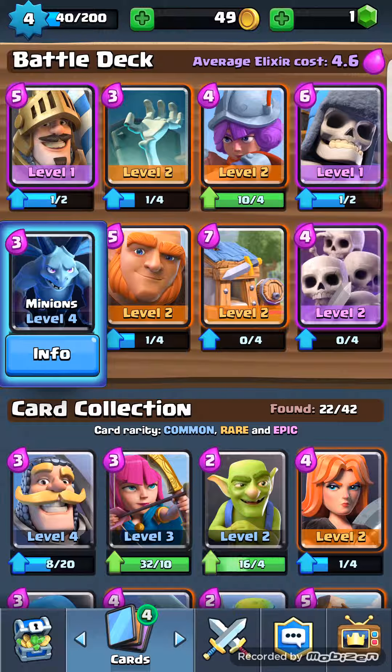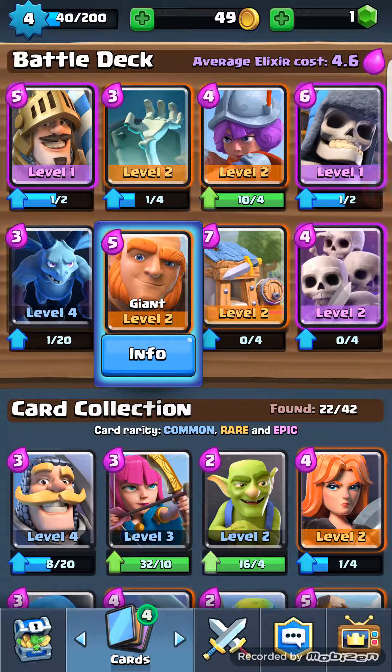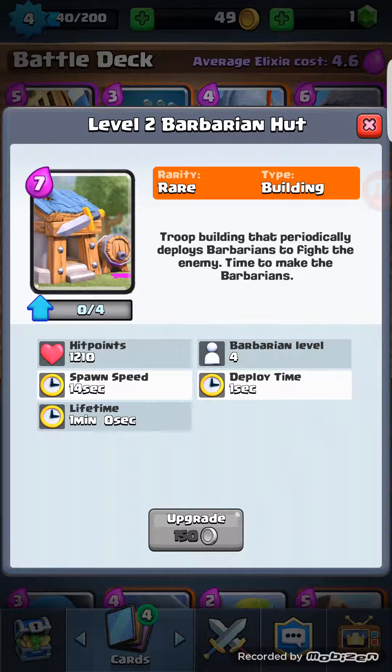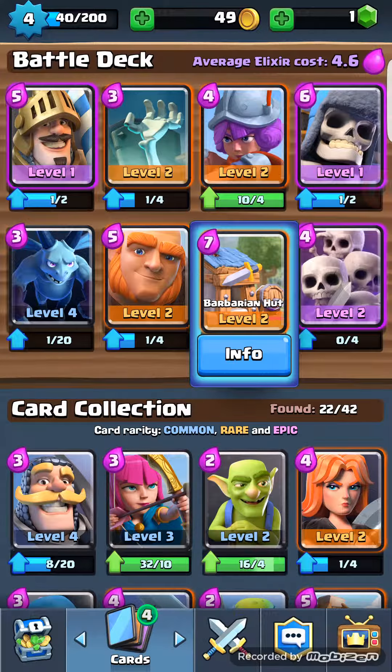My Barbarian Hut is the most elixir-costly card — basically every few seconds, Barbarians spawn out, like the Skeleton trap does. Lastly, I have my Skeleton Army — this is basically like 20 Skeletons, and they can get one-shot by almost everything, but they destroy people immensely. It's also really annoying and it pisses people off.